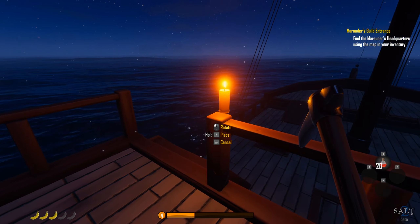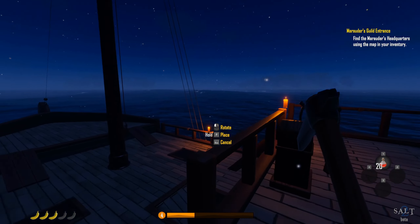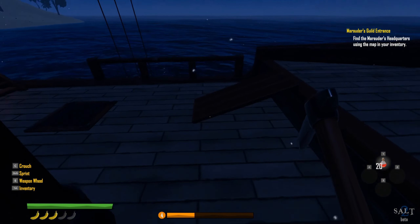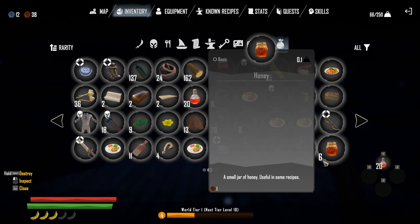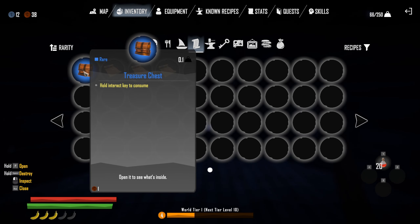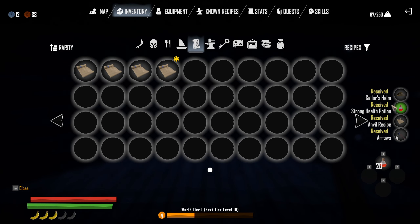I tried one more time, sorry. Let's see if it floats above it a little bit. I want them symmetrical if I can. But if first you don't succeed, try 27 more times! All right — where should the bed be in there? I think so. We have a recipe for this; maybe we need to place the crafting tables before we can even do it. Oh — a treasure chest! Hold to interact. Okay — received the sailor's helm, received strong health potion, received the anvil recipe, and we received four arrows.